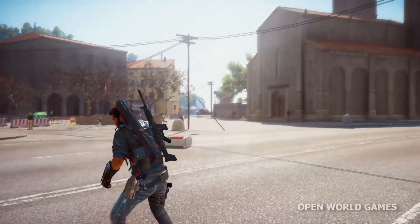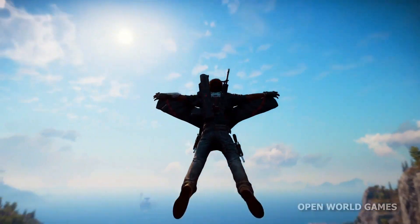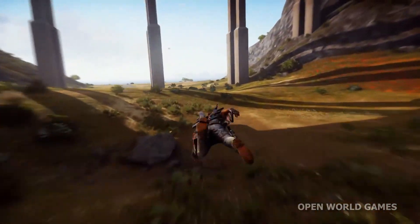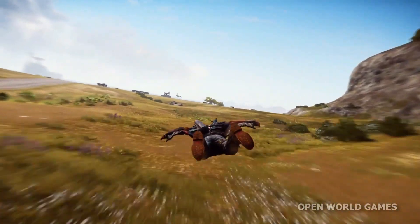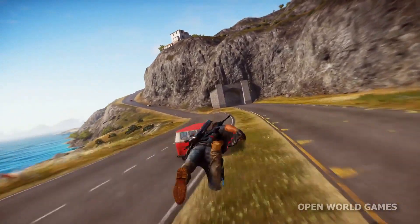Let's take advantage of Rico's brand new wingsuit, which completes Rico's set of aerial abilities alongside the grapple and parachute. As you can see here, the sense of speed with the wingsuit deployed is unparalleled, and with the right terrain we can cover huge distances very quickly. Just as with the parachute, Rico can use his grapple to pull himself along, giving him an additional speed boost and tons of fun doing it.